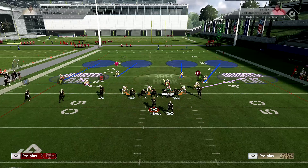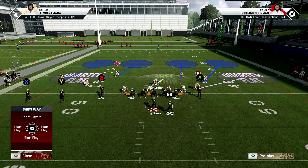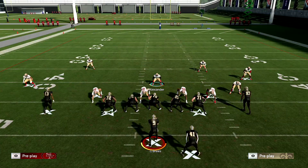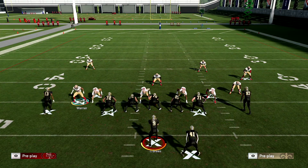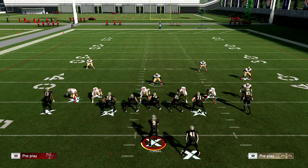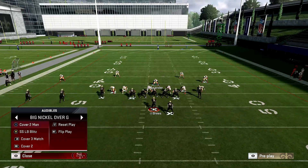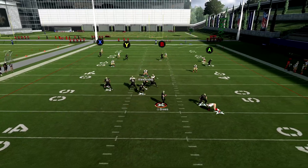Why do we want to use cover four quarters and turn it into cover four drop? Simple — if you sub the safeties in, you have faster people than in cover four drop. Not only that, in the three-four odd version your linebackers start right here close together when you spread them, so they hit you with routes. With cover four quarters we can turn it into a cover four drop real easy with those adjustments.